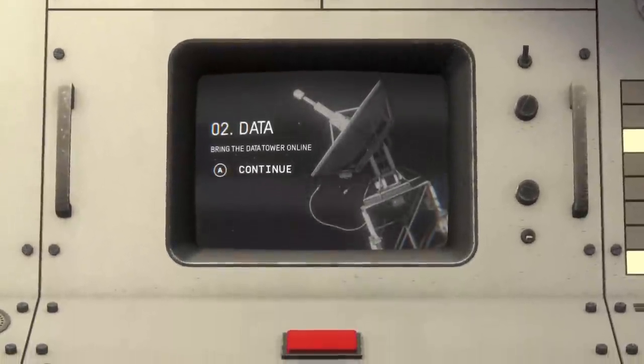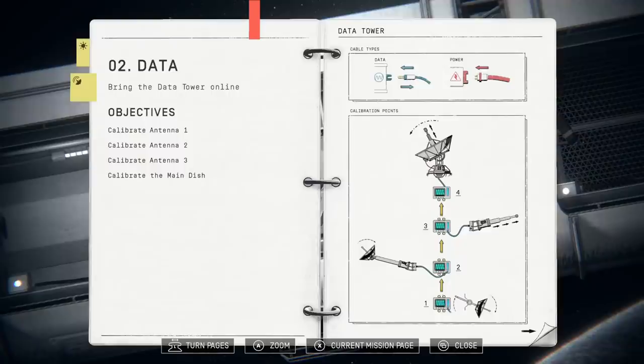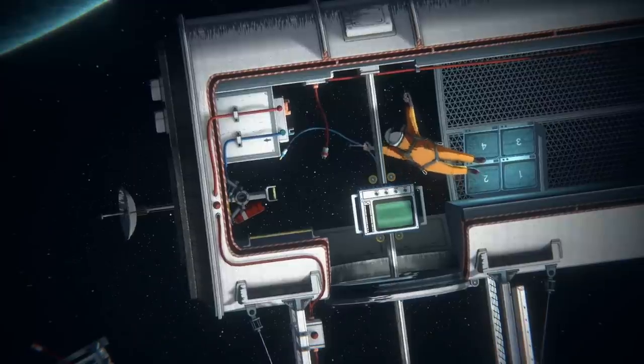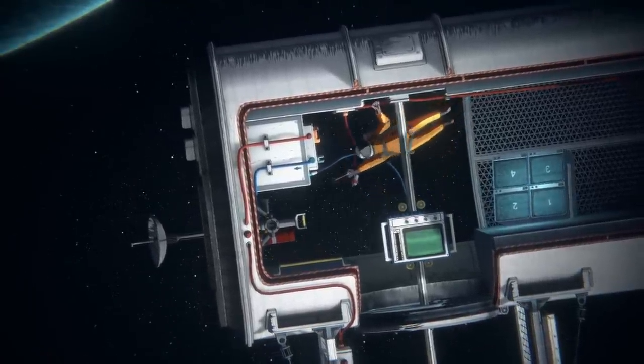Bring the data tower online. Okay so cable type blue is data, red is power — got it. We need to put the computer into the computer that attaches to the satellite that goes into the other computer that attaches to the laser beam that attaches to the other computer that attaches to the satellite dish. Simple enough — blue goes into blue, red goes into red.